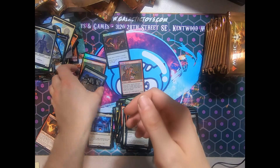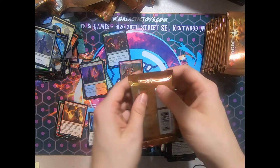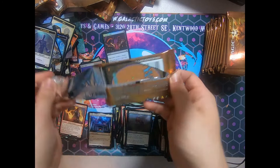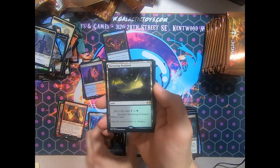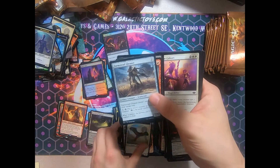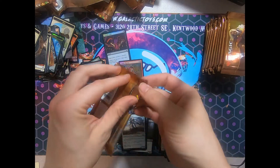That sits somewhere in the mid-range — I think it's like four or five bucks. I mean, if I bought an eight dollar pack, I wouldn't be completely disappointed that I got that. Put that Fiery Islet on top — it's just so beautiful. And our Nurturing Peatland — another one of our Horizon Lands. A money card. You're gonna have to forgive me, everybody — my hands are sweaty, the cards just slip right out.